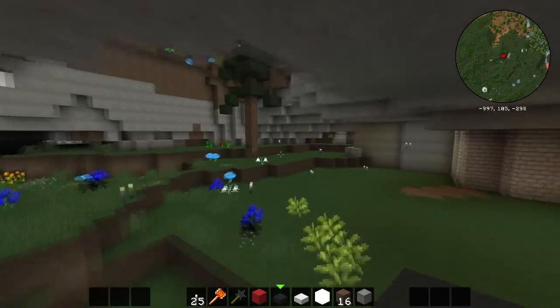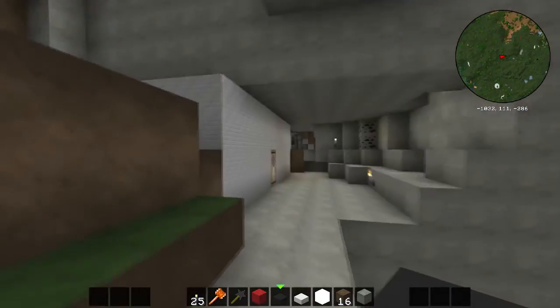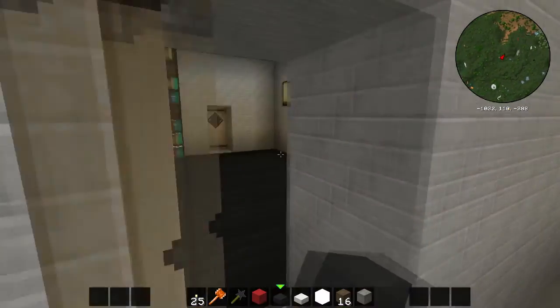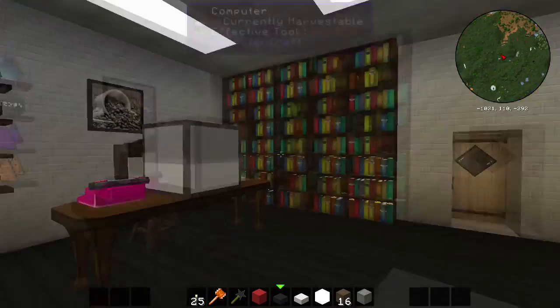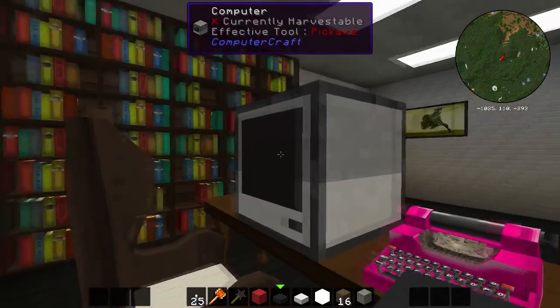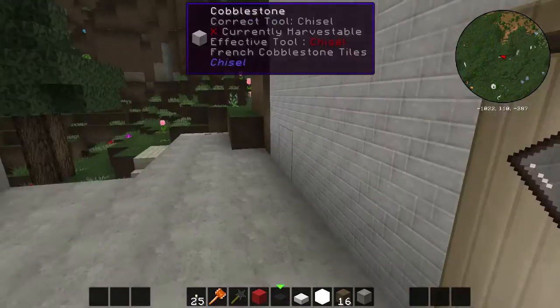First off, last time, if you missed it — let me show you. We finished off the manager's office, with their nice little pink typewriter and their massive computer monitor, and bookshelves to make them look smart and everything. And the coat rack. Can't forget the coat rack.